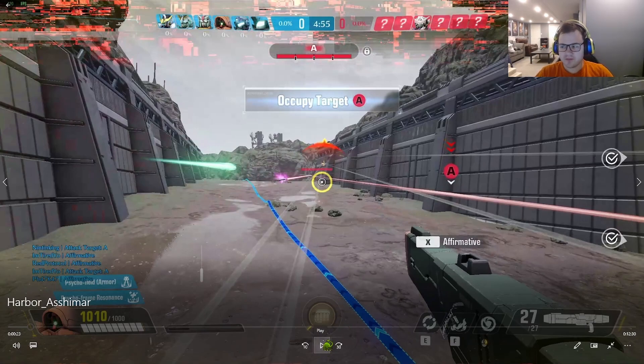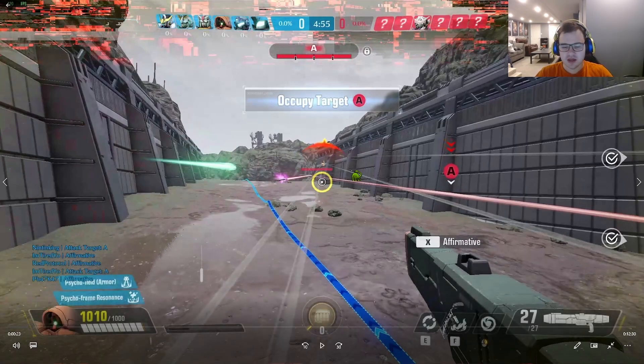The right part of the choke point has a bit of cover with some buildings and there's a health pack there. Getting control of that health pack is basically the most important part of this choke point — once you control this health pack you'll basically be able to steamroll through and take the first point.